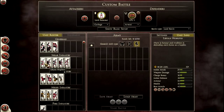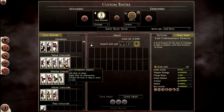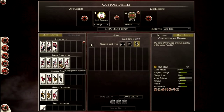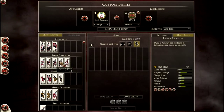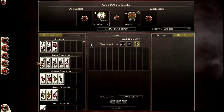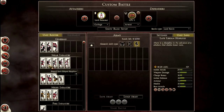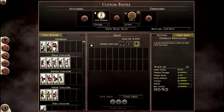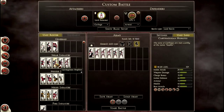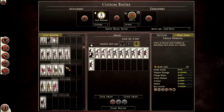Between Libyan hoplites and late Libyan hoplites, the late ones have fifteen more armour. Between Carthaginian hoplites and late Carthaginian hoplites, the late ones have five more armour. It's like they just upgraded their armour a little bit — gave them proper chainmail. I think Carthage could have been a bit more varied rather than just upgrading armour slightly. I'm going to put three Sacred Band, four Carthaginian hoplites, and two as cannon fodder.